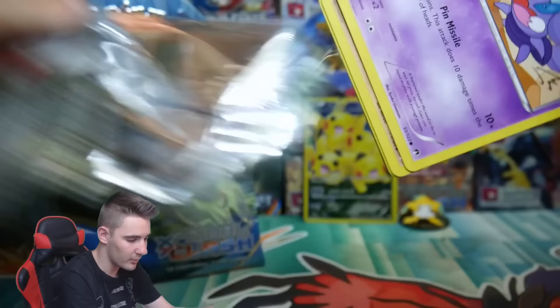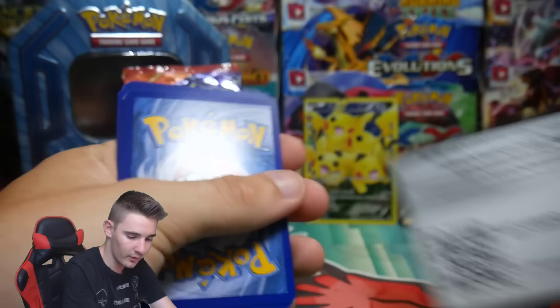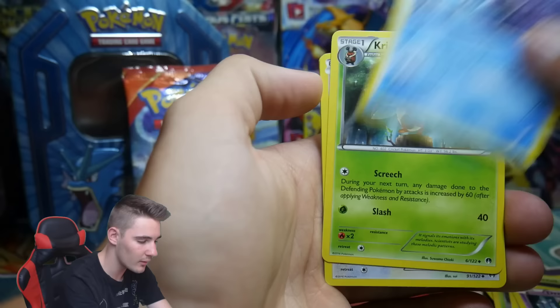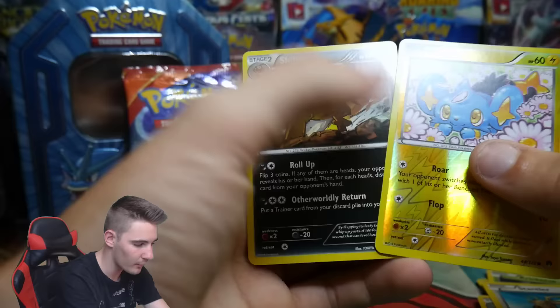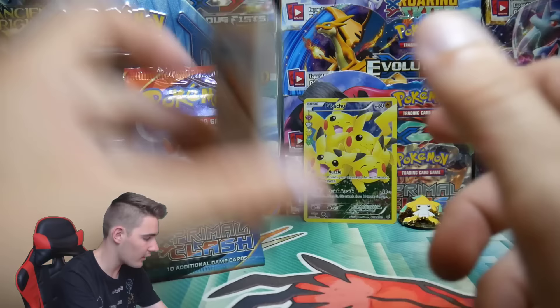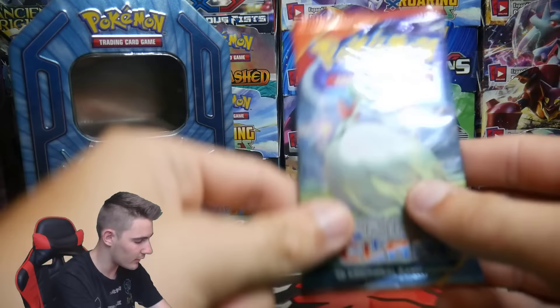Let's go with Breakpoint first. I want to pull that Espeon EX. There is a code card — let me know in the comment section below if you guys got that one. We have a Skorupi, Pancham, a Surskit, Petilil, Drowzee, Cloyster, Cricketune, a Stantler, Shinx, and a Shiftry. I'm very confused because that one was a white code — with white codes in Breakpoint you should get a Holo or EX, but green codes you can get the chance of getting a Break. So I think we just got duped on that one.